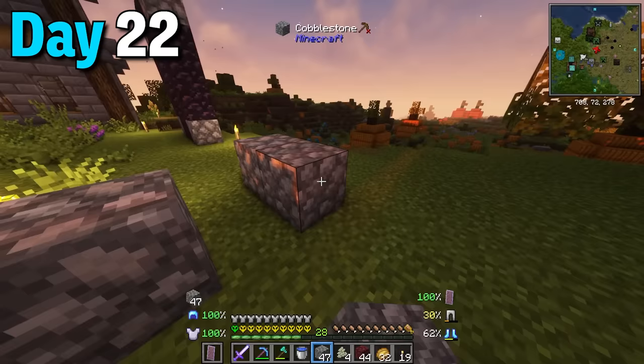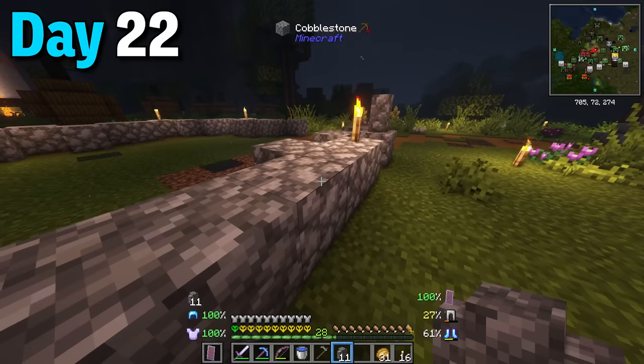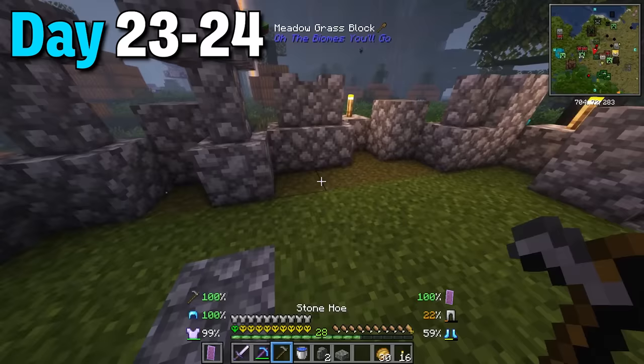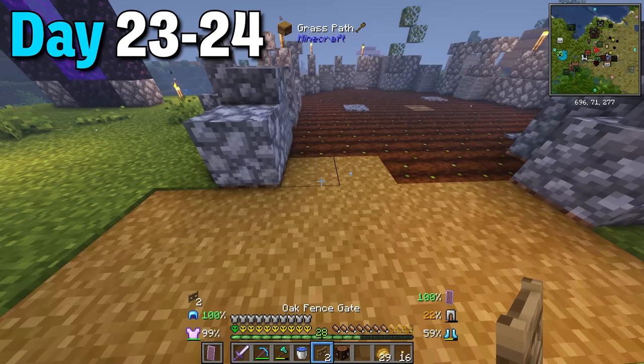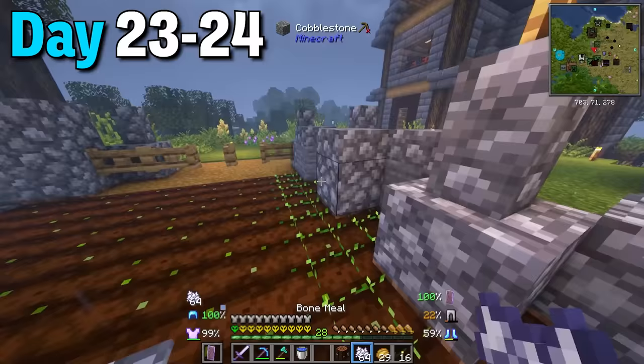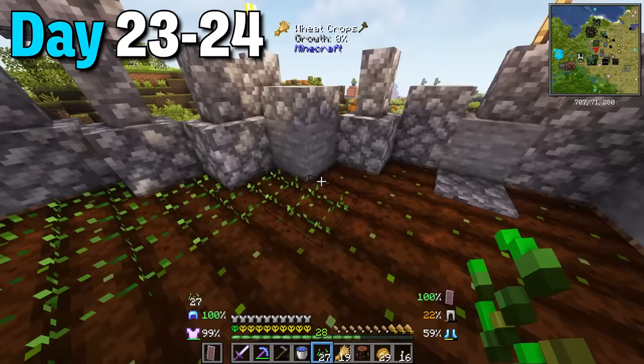With all that set up I started a wheat farm. I built the outline with cobblestone and sprinkled water all around. Then to make sure mobs don't drop in I placed walls, slabs and more blocks around the perimeter for texture and safety. Once morning came I hoed all the land inside, replaced cobblestone with stone and walls, and topped it off with a fence gate. The main reason for the wheat farm was to plant the seeds which I did, and I used bone meal to fill out as much of the farm as I could.